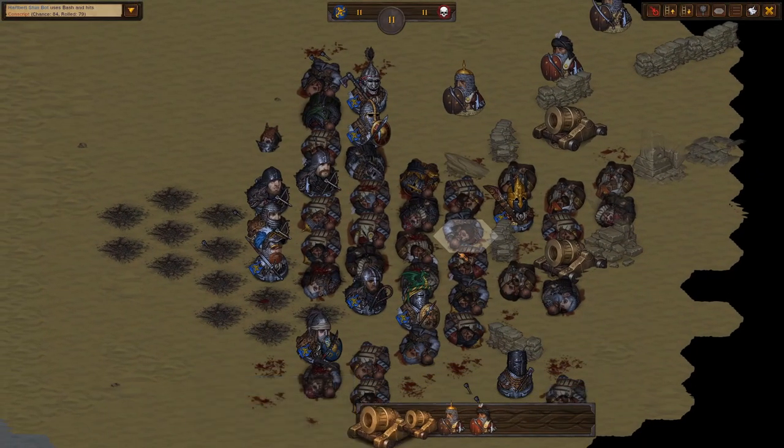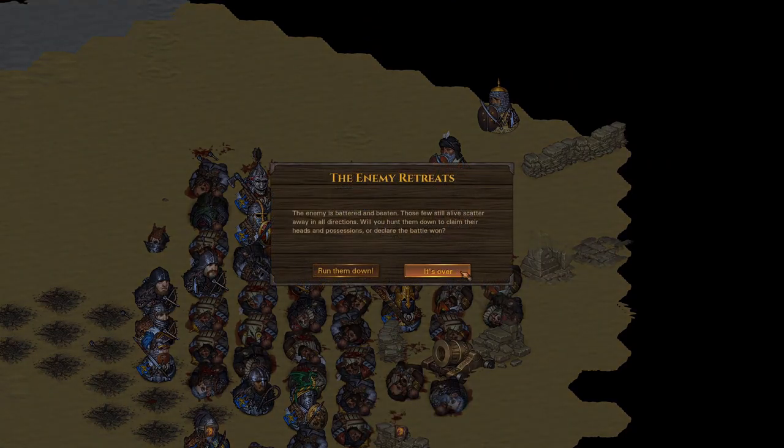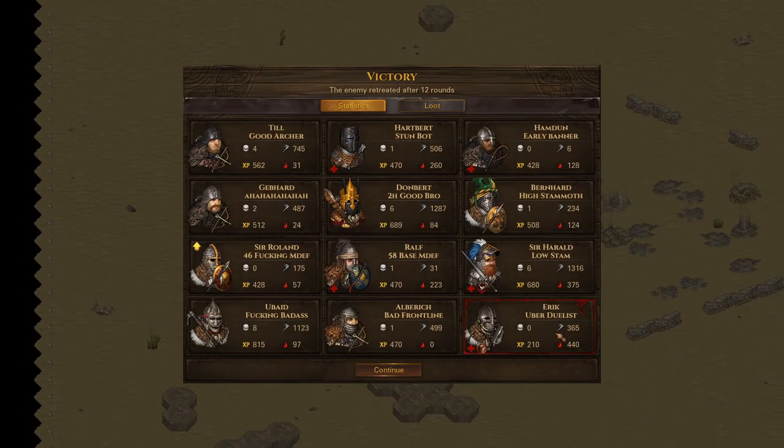So what did we see that worked really well? We saw that killing the mortars first really saved us. And then throwing the mammoths in did really well.